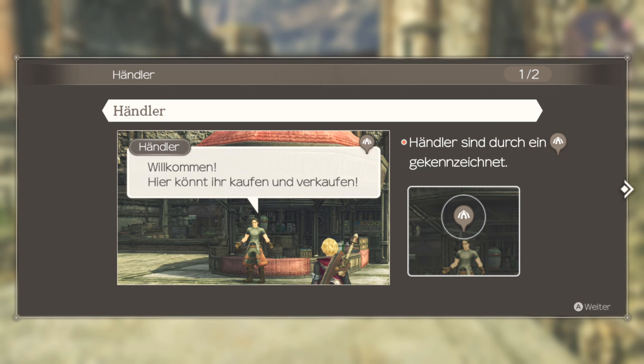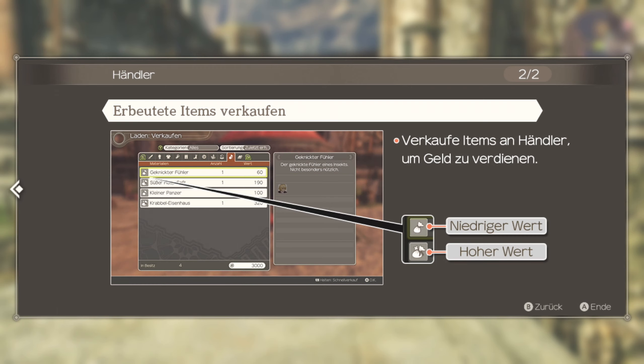Händler. Willkommen, hier könnt ihr verkaufen. Lern doch mal lesen. Händler sind doch ein... Er beutete Items verkaufen. Ich verkauf doch nie. Man weiß, ob man das brauchen kann. Verkaufe Items an Händler, um Geld zu verdienen. Niedriger Wert, hoher Wert. Okay.